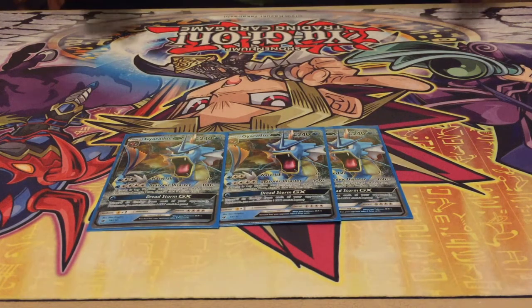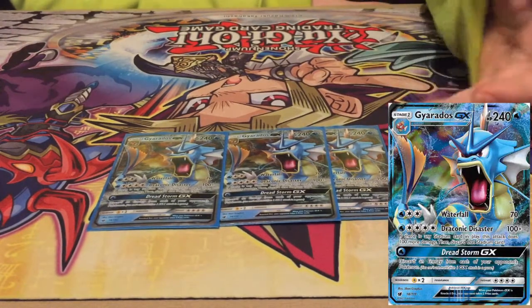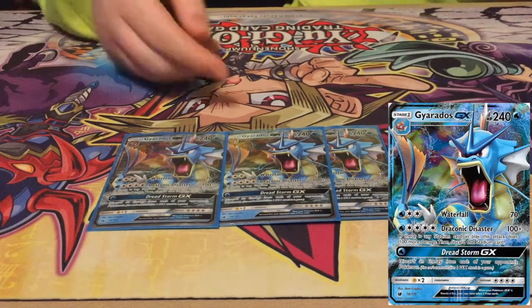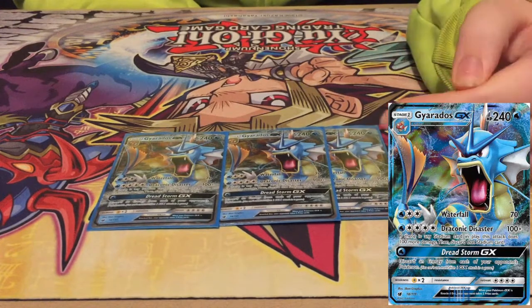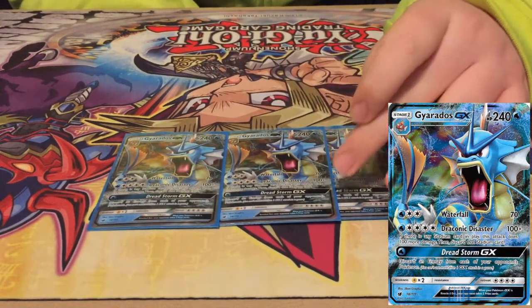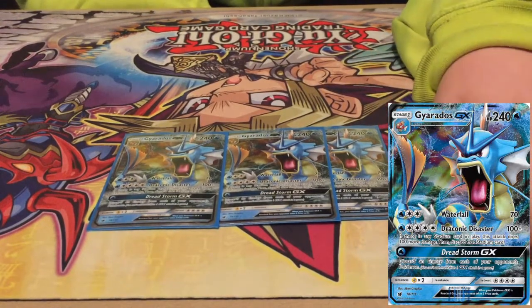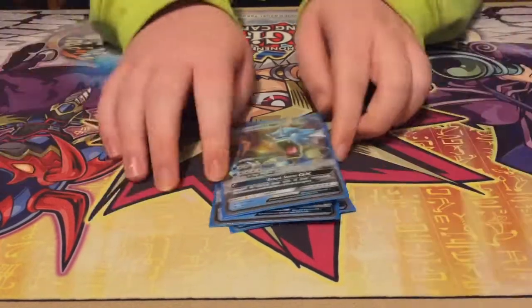Alright, so we got the main star, Gyarados GX. He's got Draconic Disaster, 100 plus for 5 energy. If you have a stadium in play, you can discard that to do 100 more — pretty good with Choice Band. Then you got Waterfall, just 70 if you don't have enough energy, just 3. And then you got Dreadstorm GX: for 1 energy, you can discard 1 energy from each of your opponent's Pokémon. So yeah, that's pretty much Gyarados — 240 HP, pretty beefy.